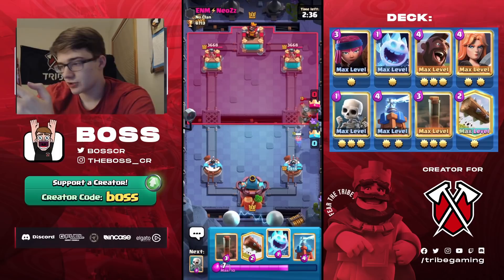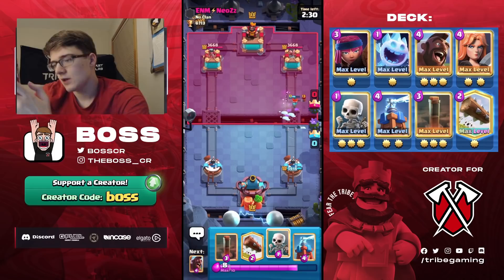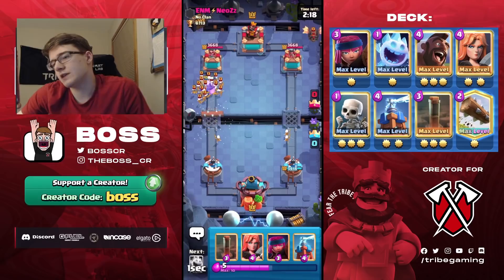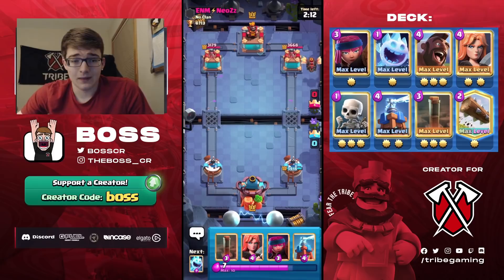We'll go Ice Spirit here — able to hit all the bats except one. This guy might be using Lava Clone, which is a difficult matchup for Hog EQ because we don't have a way to deal with the flying machines. I was going to go for a prediction Log but I played it extremely late.